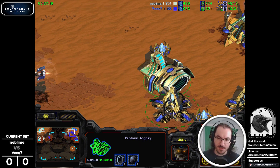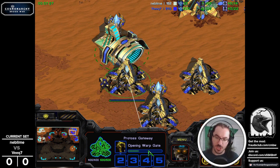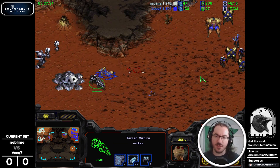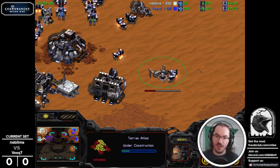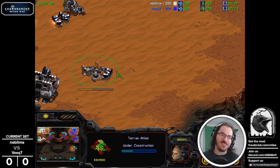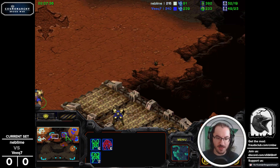In CMBW, when you have detection on a structure, you can click on it and see the production queue just like a witness. Veeq could have kept the Anseal over there and confirmed a Solarian is coming, because you could build an Argosy to force a reaction and then go for Magisters, another support unit, or even a Didact. Solarians are a good choice here.